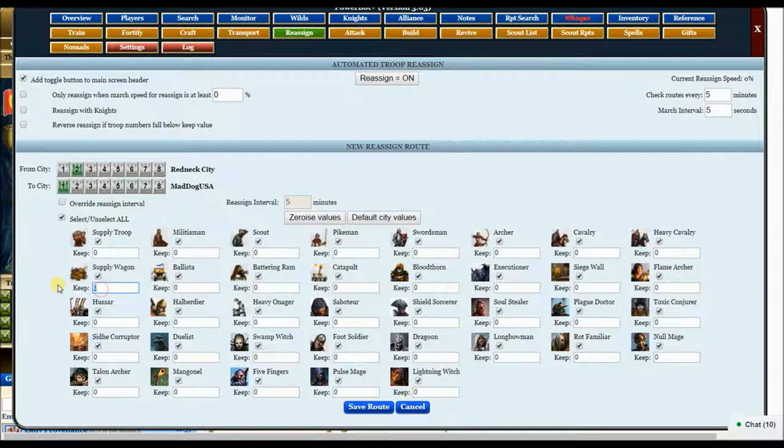Here, I'm going to keep 1,000 supply wagons. You're going to need supply wagons coming out of your ears. Right now you might think it's archers — no, it's not. You're going to need supply wagons. By the end of this little session here, after I'm in this for about a month, I will have a million of them.